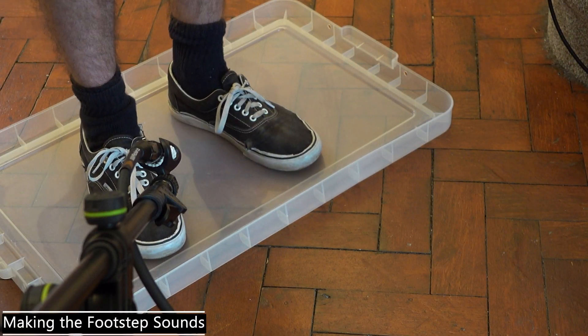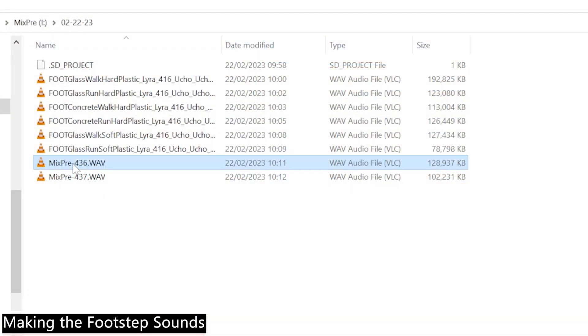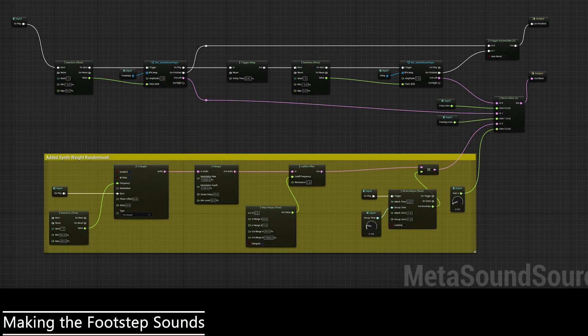I recorded the footstep foley for the glass and concrete surfaces, and then also added a subtle, randomised, very light layer of low synth to add extra weight to the sound on the concrete, which was left off the glass. This creates a little more contrast and gives a thinness to the glass.